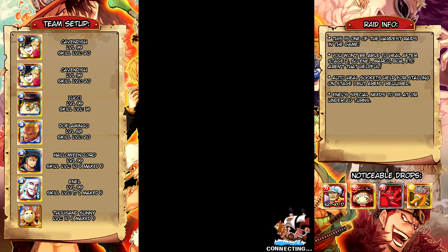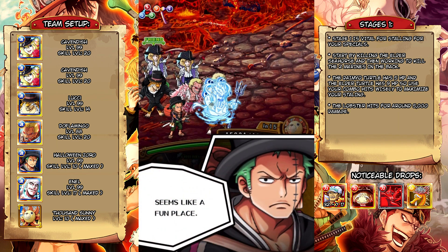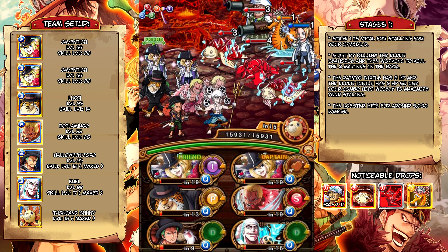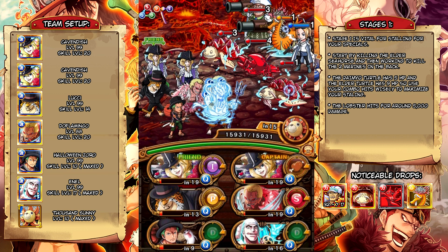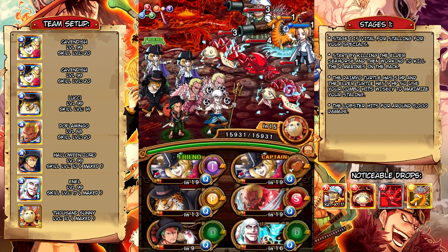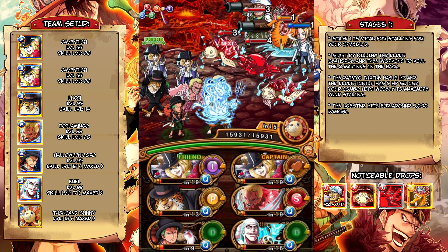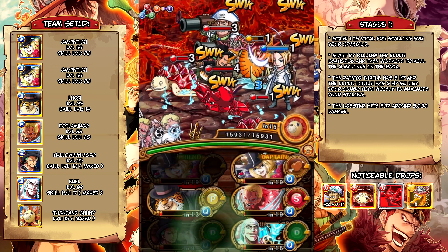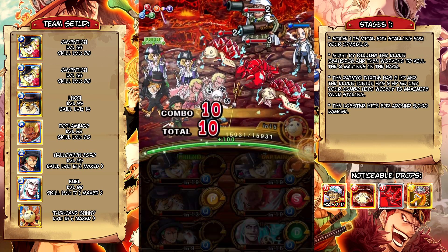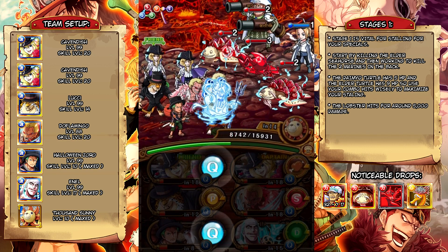The main reason why this raid boss is so difficult in my opinion is because on stage two you won't be able to heal for the rest of the fight, and that takes away a lot of your possible teams — like Marco, or a double Nami team, or pretty much anything that requires you to heal. So on stage one you have to make use of your time to stall the best you can. You're probably gonna have to take quite a few hits just to get your cooldowns low enough to make it through the rest of the fight without being able to heal.